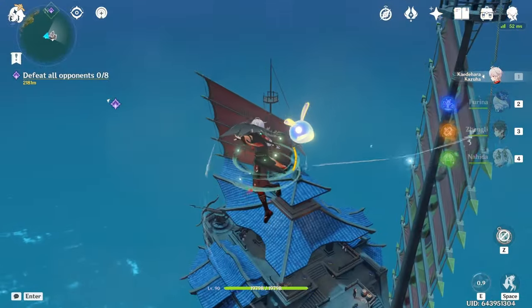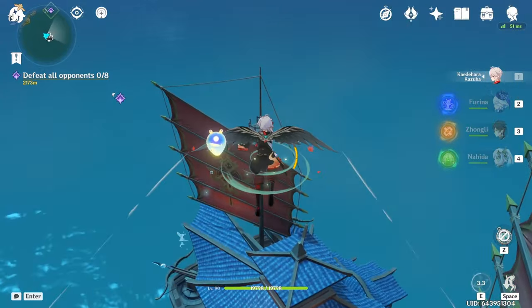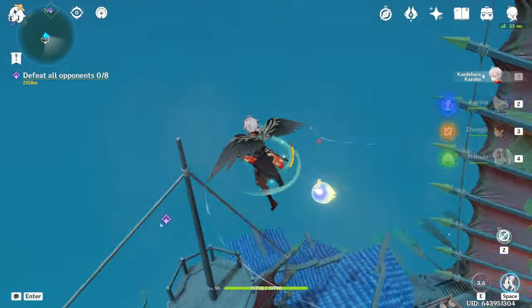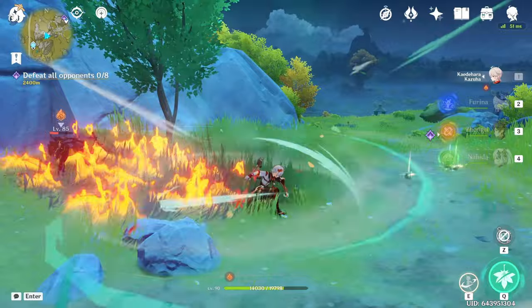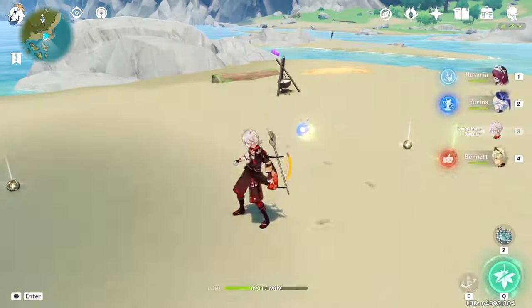For overworld performance, Kazuha has some neat tricks. The most obvious one is you can use his E to jump higher. You can also use his E midair to extend your glide duration and your glide height. And probably my favorite thing about him is you can use his skill to collect all the mob drops together, so that you don't have to run around picking them all up.